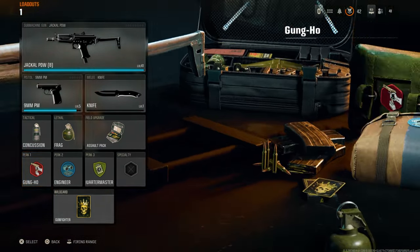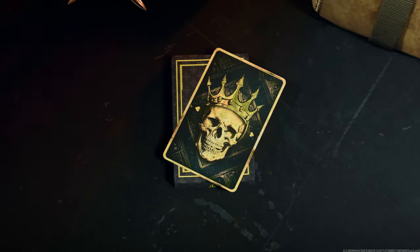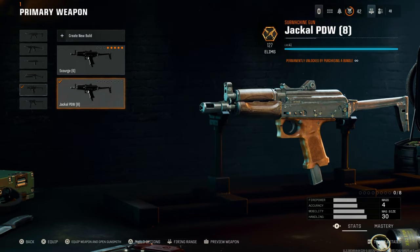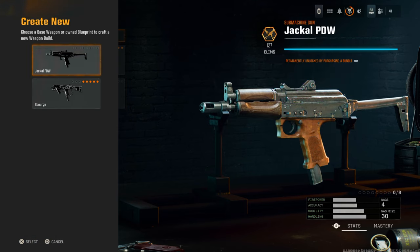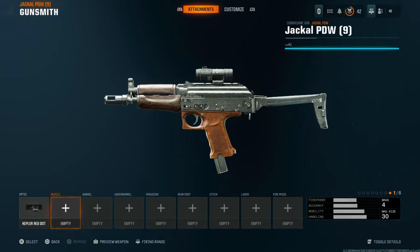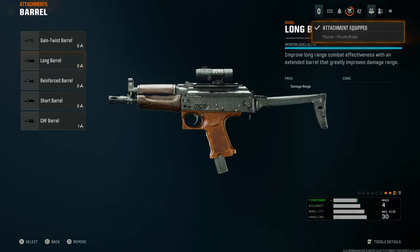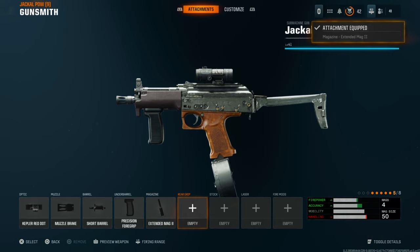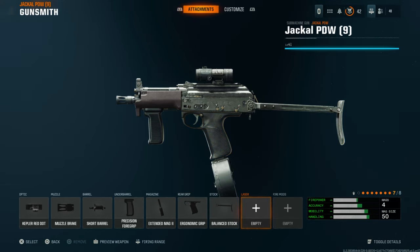On the first loadout, come down and put the Gunfighter wildcard. Then go back to the weapon and create a new build. Listen carefully because you might have a problem if you don't. When you're creating a new build, make sure you select any weapon, but make sure you select more than five attachments. Just make sure it's more than five so that Gunfighter is activated.